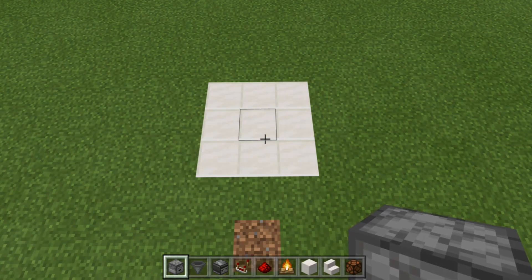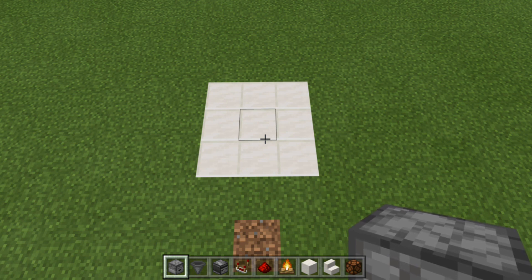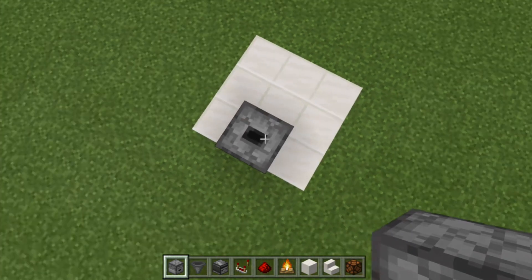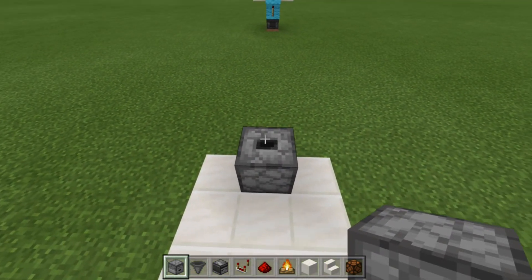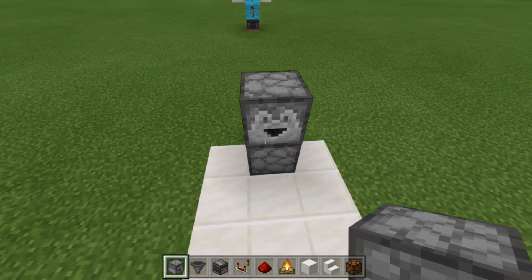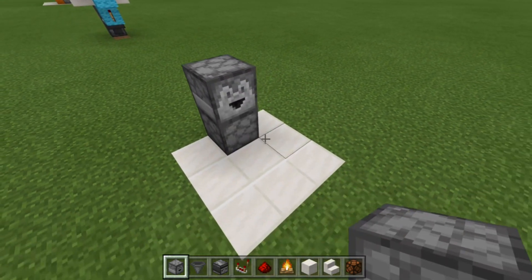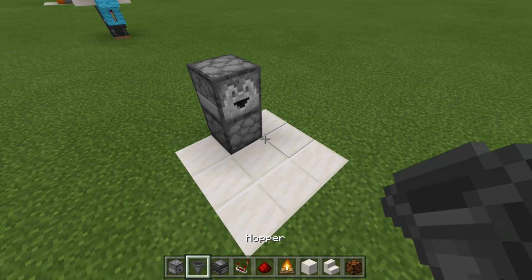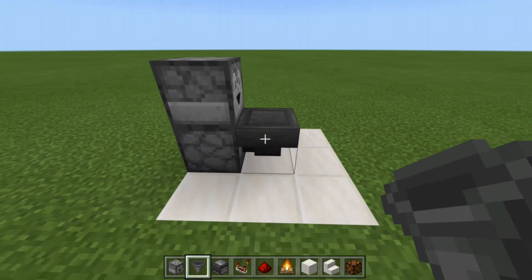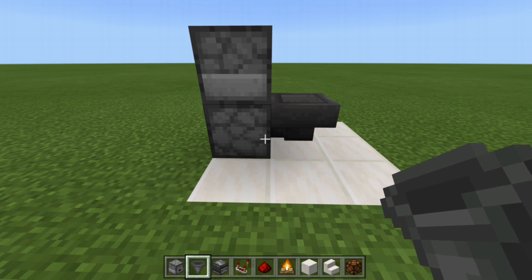To get things started, we're going to make ourselves a T flip-flop. Grab your droppers — front and center, place a dropper facing up, then crouch-place a dropper on top of that one facing towards us, or from the front of the build it points towards the back. Now grab your hopper and crouch-place it into the bottom dropper — you'll see the hopper is feeding into the bottom dropper.